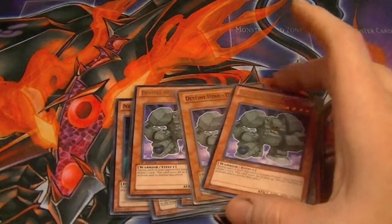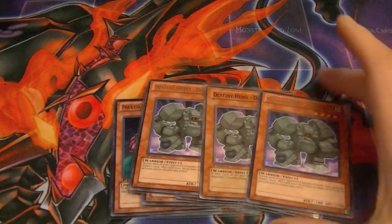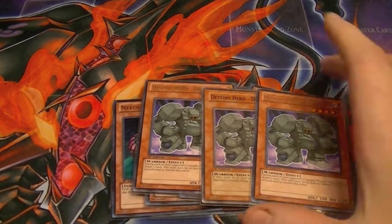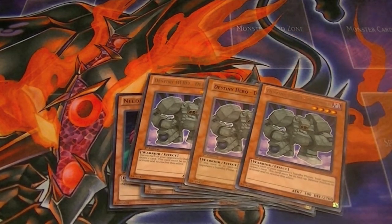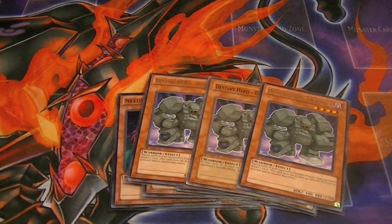Three Destiny Hero Defenders — big defense. While each is in face-up defense position, your opponent draws one extra card for each one on the field. So if you have all three face-up, they draw four cards a turn, which runs through their deck a whole lot faster.